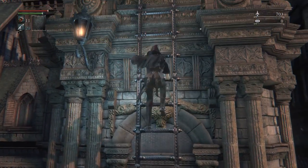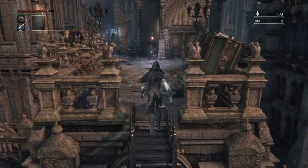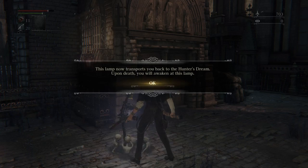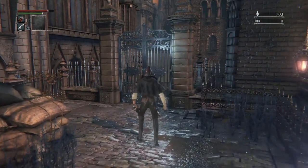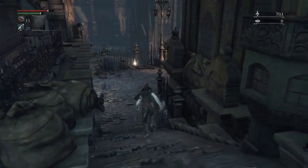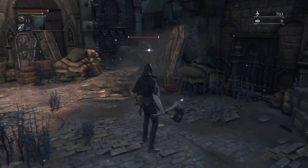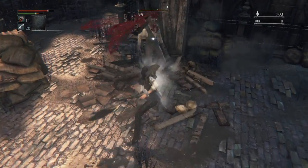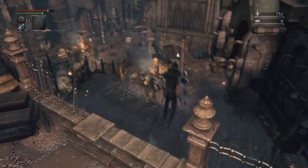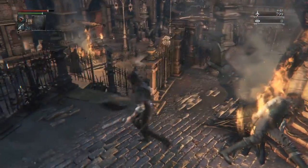Climb up this ladder and there's our second lamp. We're going to get this gate opened first, then I'm going to run past a lot of the enemies. If you want to fight them and build your skills, go for it. Worth saying now: when you die in this game all the enemies respawn, which is why you want to open up shortcuts — so when they respawn you'll have a route around.